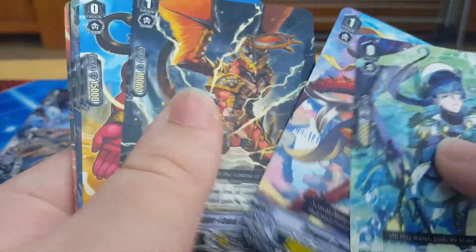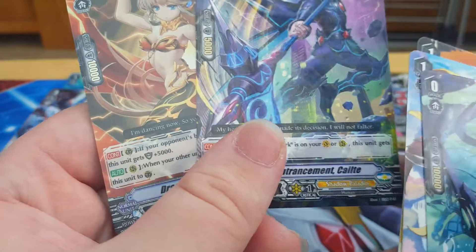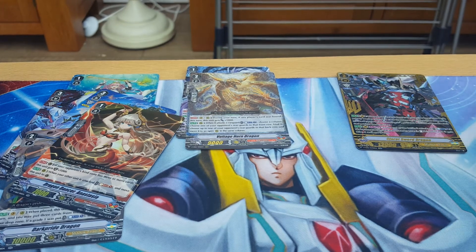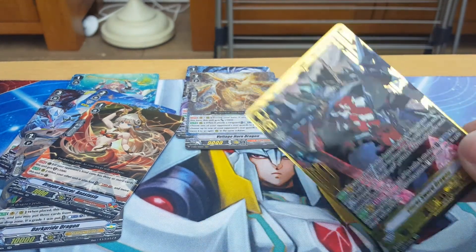Costi. Jen. Otter. Damn. And we end with Double Red — Dragon Dancer Anastasia. Okay, so that was the opening. Like and subscribe, and thanks for watching. Ciao.